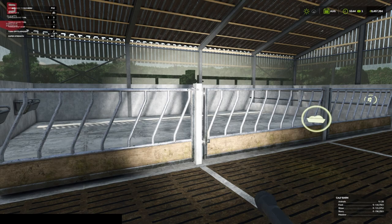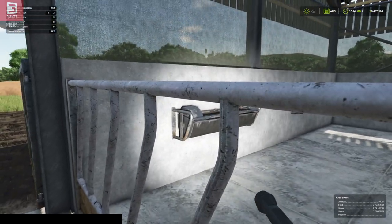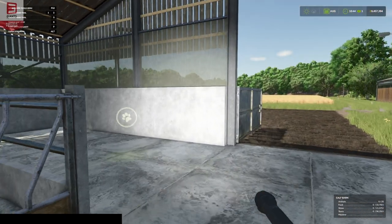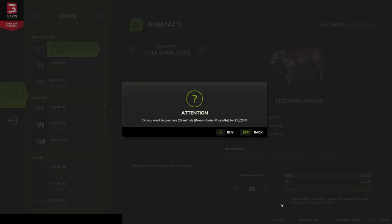You'll need to put down a manure silo, but we have water that is pumped in as well, so that's automated. Our animal trigger is down here - it allows for 25 animals. When we purchase and pop them in we'll buy all 25 calves.